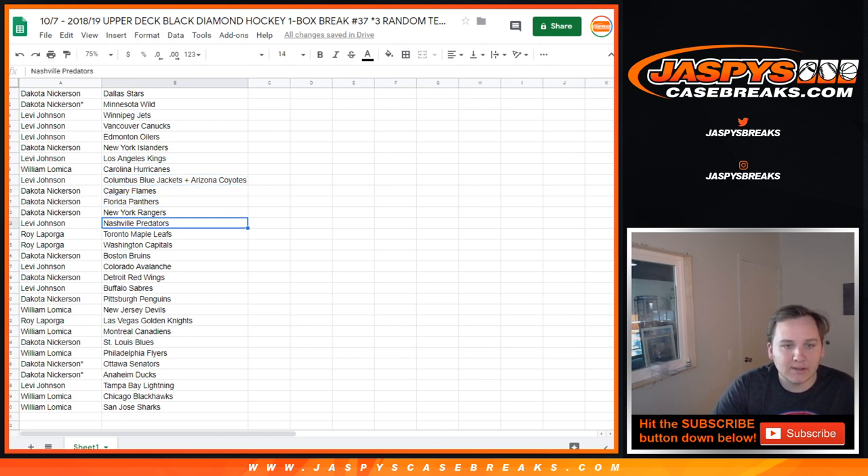Panthers. Rangers. Levi: Preds. Roy with the Leafs and Capitals. Dakota with the Bruins. Levi with the Avalanche. Dakota with the Red Wings. Levi with the Sabres. Dakota with the Penguins. William L. with the Devils. Roy with the Golden Knights. William L. with the Canadiens. Dakota with the Blues. William L. with the Flyers. Dakota with the Senators and Ducks. Levi with the Lightning. William L. with the Blackhawks and Sharks.